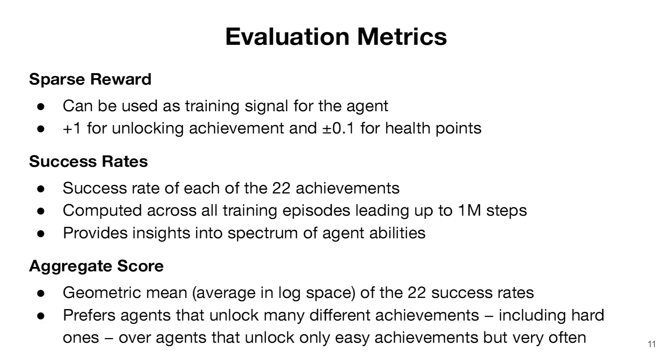Similar to other benchmark suites, we compute a score that aggregates the success rates across all tasks. We use a geometric mean, which is an average in log space. This prefers agents that unlock many different achievements, including some hard ones, over agents that simply unlock easy achievements very often. The geometric mean is important especially when aggregating across tasks of varying difficulty levels, which is the case in Crafter. Another benefit of covering many difficulties is that any agent — whether weak or strong — will receive useful feedback, which is useful for debugging and prototyping.